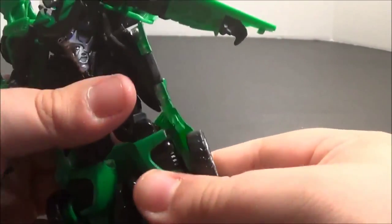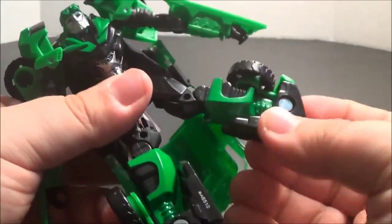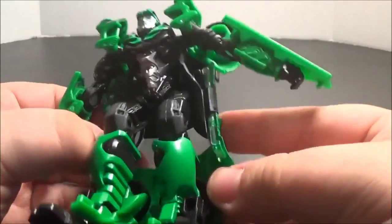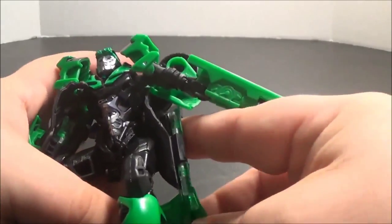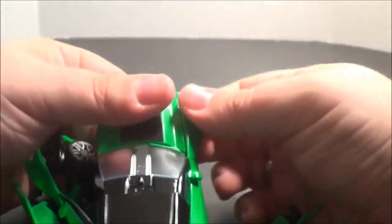We're going to come down here to the legs, pop them out from the hood of the car and from each other. Then we're going to rotate his feet down and rotate his legs into their proper orientation. Then we're going to take these rubber bits, which fold up very poorly — I think they could fit a lot better. This is not wanting to separate for me — there we go.